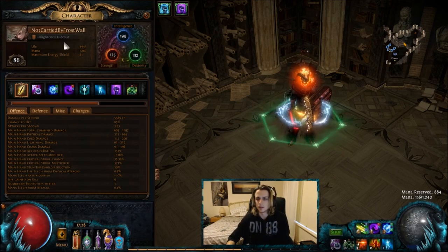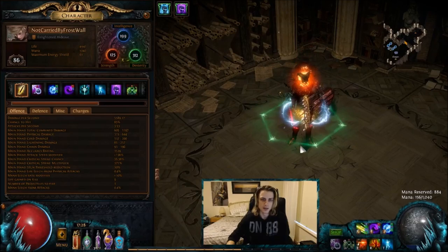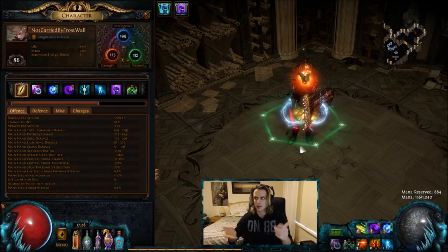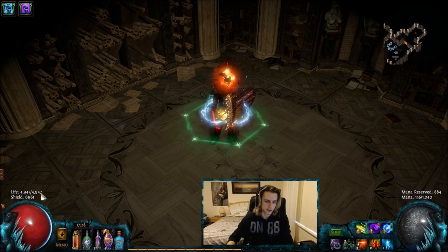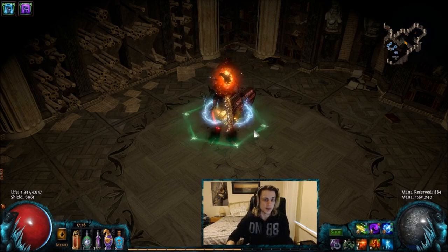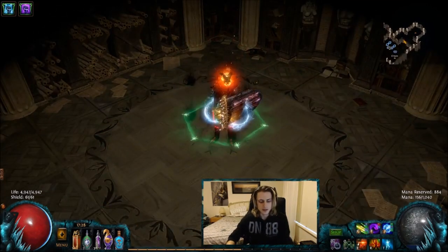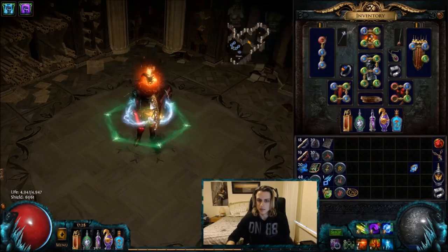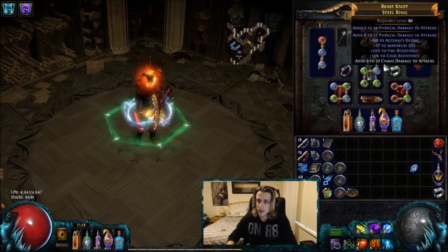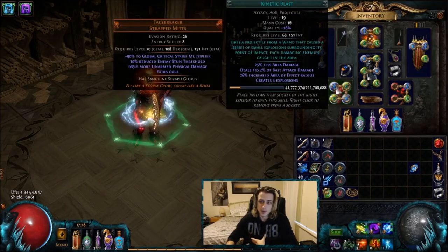I'll show you a map and how you progress without a Vinktar's in just a minute. Here is my little wanding character — it is a level 86 raider, not carried by frost wall. Most of the clips you just saw were from around level 80 to 85. The biggest problem with the build is getting life, and in the long run I should have about 5,500 which is okay, but considering we don't have whirling blades or fortify it can feel a bit squishy at times.